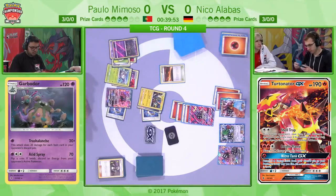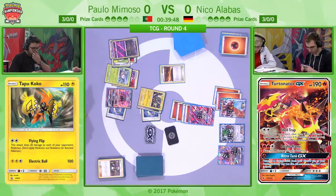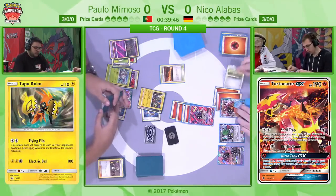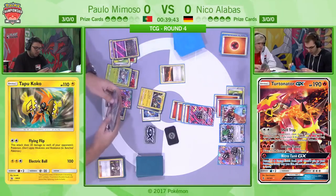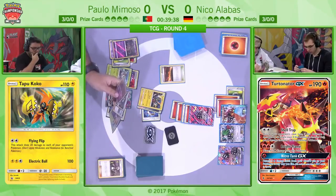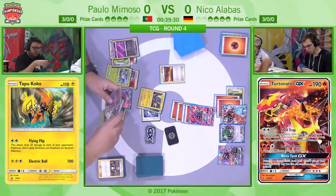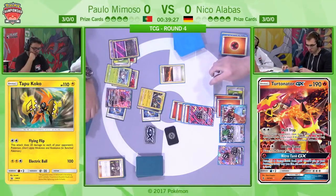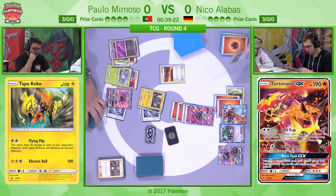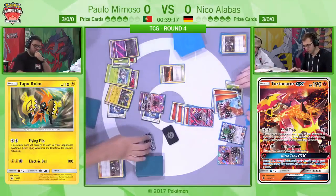Paolo is going to be targeting down the Ho-Oh GX once again. He's going to use Guzma, retreating and promoting his Floatstone Garbodor, just to retreat it back again. His turn will end with that knockout via Flying Flip, putting more damage counters on the opponent's side of the board thanks to the spread damage. The numbers work perfectly — a Golisopod with First Impression would do 150, which will KO Turtinator.